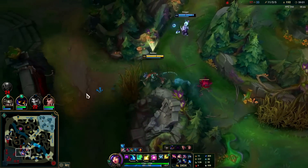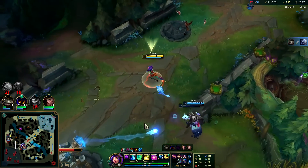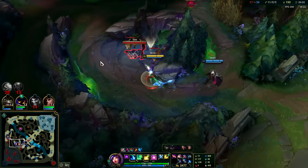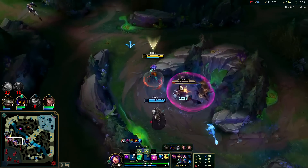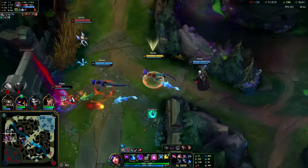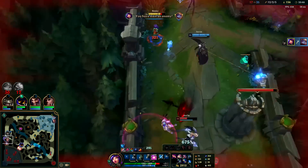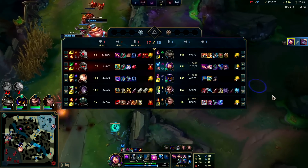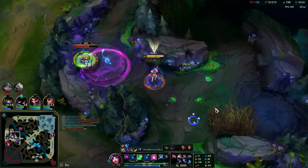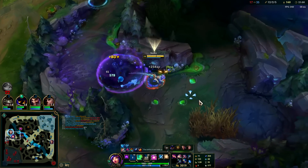We have the bush speed-up, we can easily EQ-R get on top of them, or EQ-R-Flash, or EQ-R Rocket Belt. I don't have Rocket Belt yet — a lot of times you rush Rocket Belt, but since we were ahead I didn't bother and wanted more damage output. Flash EQ — I'll take the kill. I don't want to over-commit and die because I still have shutdown gold and I don't want to lose 10 Mejai's stacks.